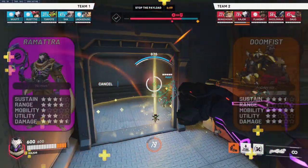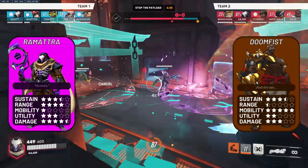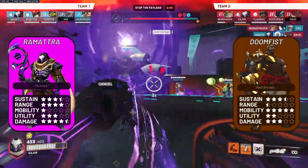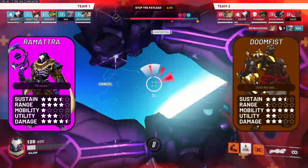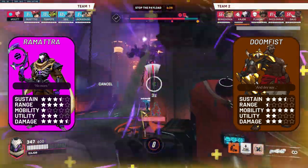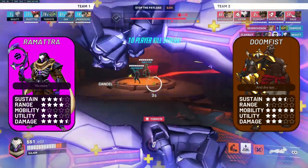Ramattra versus Doomfist — a very favourable matchup for Doomfist. Not only has Doomfist been buffed heavily, but even before the buffs he'd have a good matchup against Ramattra. Ramattra has no CC, his vortex is largely ineffective here, and Doom's high mobility and burst damage means he can manoeuvre quite easily around Ramattra. The advice is to either try and melt the Doomfist when he engages, or buy some time in Nemesis form trading backlines, praying their Doomfist doesn't kill anyone in your backline.